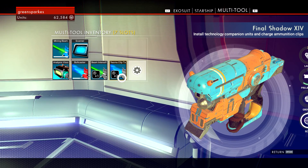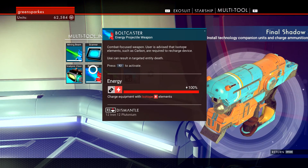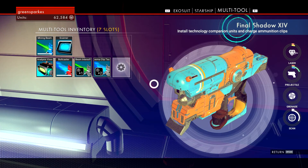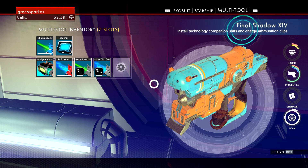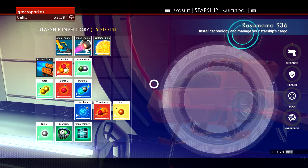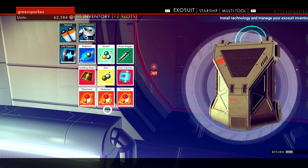Using some plutonium for that repair. The bolt caster — this weapon I've got now called Final Shadow 14 — was given to me as an unlock code from Amazon because I pre-ordered the game. It's multi-purpose: it's more than just a multi-tool, it's also a weapon, which is really cool. It saved me having to buy one.